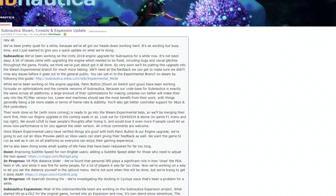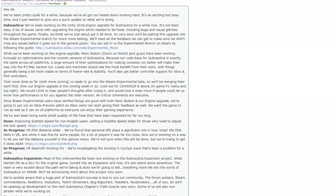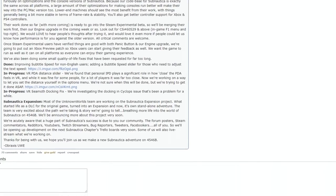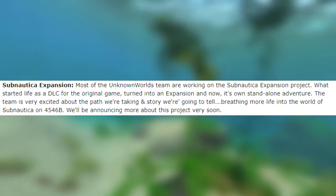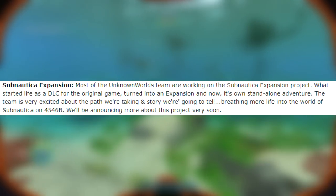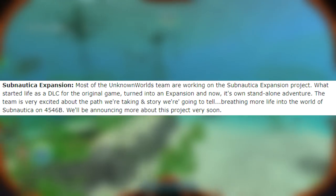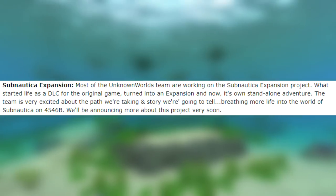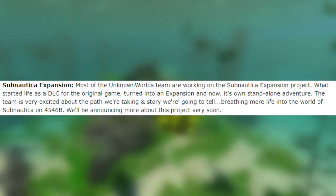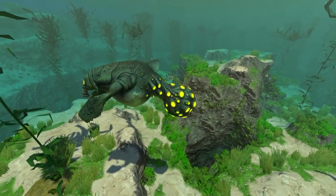About 20 hours ago, Abraxas released a post on Reddit talking about a new Subnautica update. It's not a content update, so don't get too excited - it's basically just some optimization to help the game run better for people with lower-end machines. It also revealed a bit about the expansion. He described it as: most of the Unknown Worlds team are working on the Subnautica expansion project. What started life as a DLC for the original game turned into an expansion and now its own standalone adventure. The team is very excited about the path they're taking and the story they're going to tell, breathing more life into the world of Subnautica on 4546B, with an announcement coming very soon.